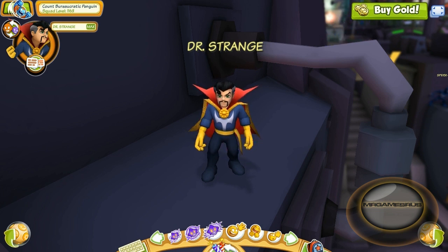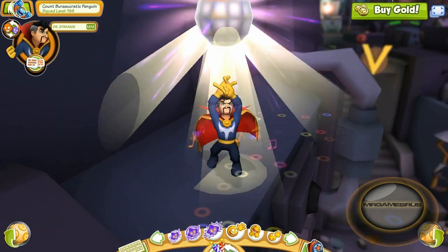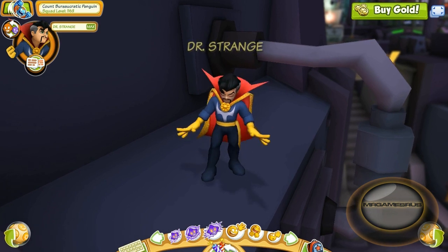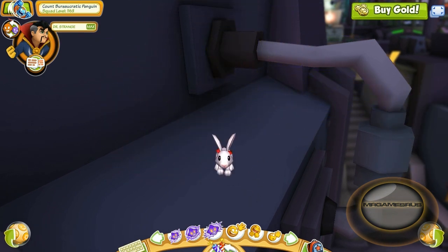And here's his first power mode. It's the same as his Hero Up — he throws up a mirror disco ball and gets his disco fever on. And his second power mode: he transforms into Peter Cottontail, hopping down the bunny trail.